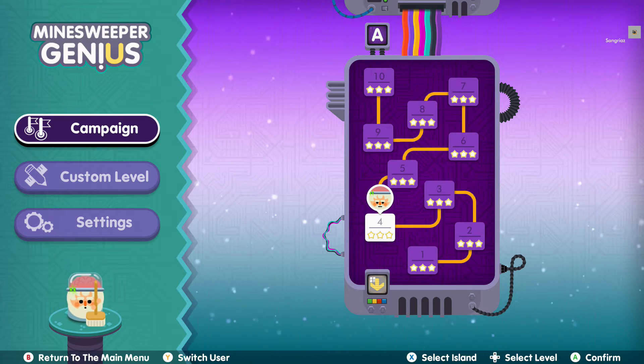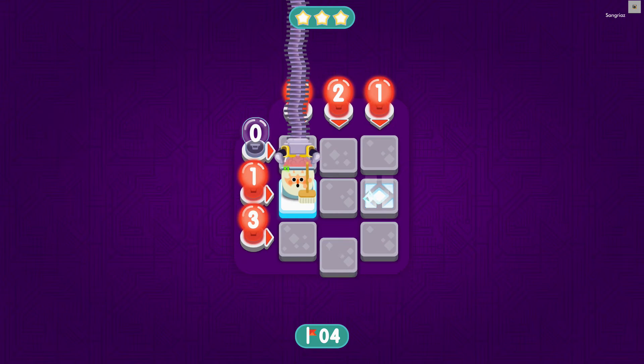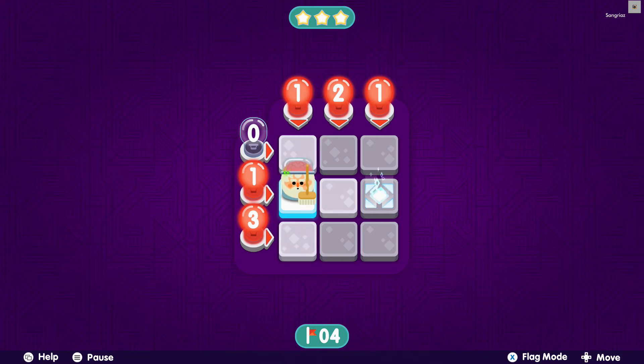I'm going to show you one level from the very beginning — A-4 — a very early, fairly easy level, to show you how the game plays. It plays like Picross — the puzzle game where you have numbers and fill in squares — crossed with a minefield. You guide the character and can only move to an adjacent square: up, down, left, or right. The numbers at the top show how many mines are in a column, and the numbers on the left show how many mines are in a row.